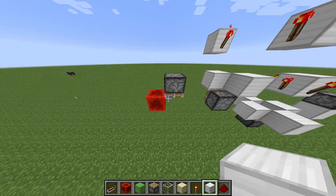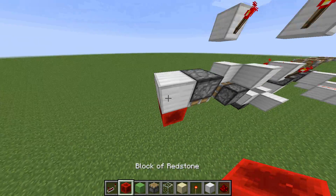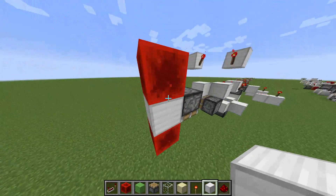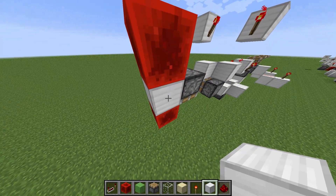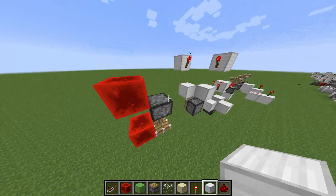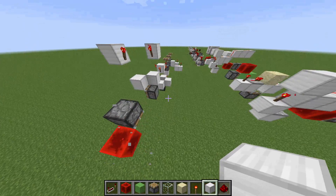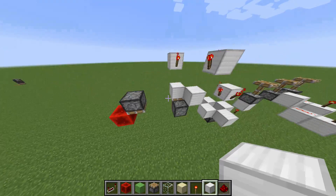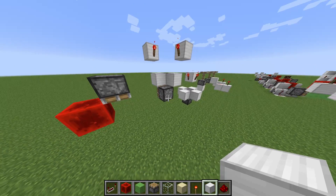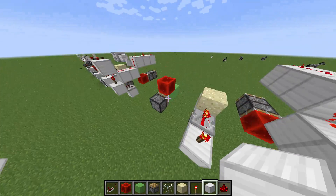So basically what BUD power actually is, is it detects when there's a block update. Update the piston — that means a block next to the piston is being changed. That could be breaking a block, placing a block, and it could even be grass growing. So that's basically the basics of BUD switches. You can go into much more detail, but this is the basis. Now what I do here is I just replicate these circumstances only using machines.